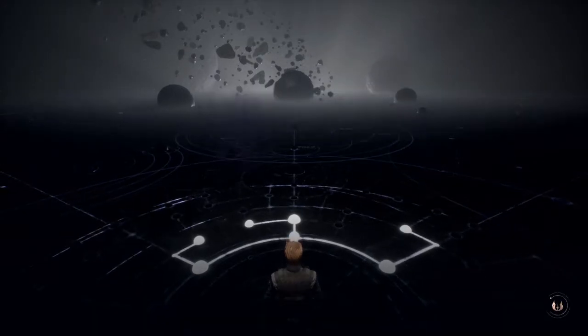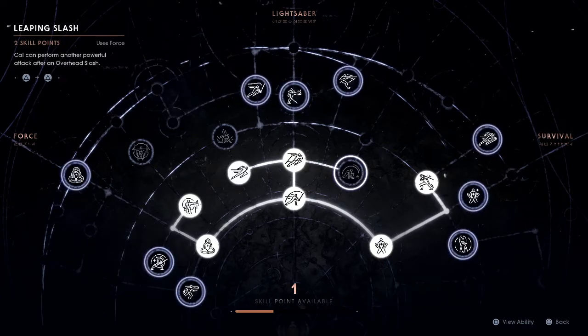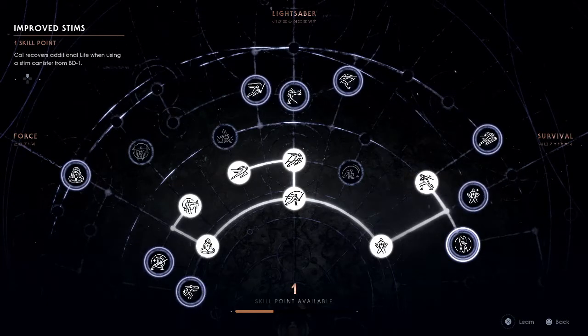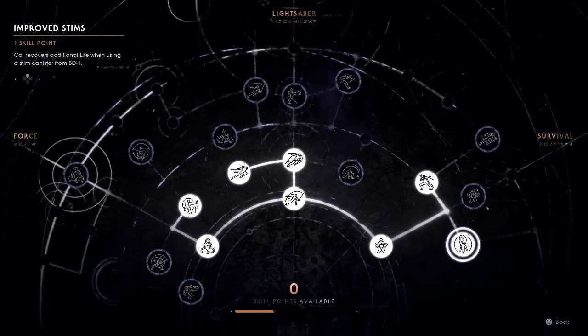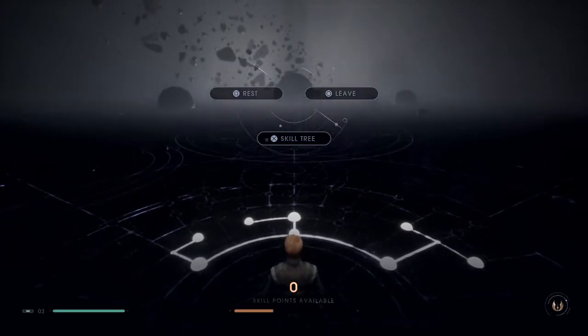I haven't really been very strategic with skill point spending so far. I've just been sort of following the tree. I should probably be more strategic. Oh, I need two skill points for that one, so what's this one here? Cal recovers additional life when using a stim — well, I want that for sure. That's a no-brainer. Stim potency increased — that's perfect, that's what we need. So we're slowly getting ourselves beefed up here. It's a good thing.